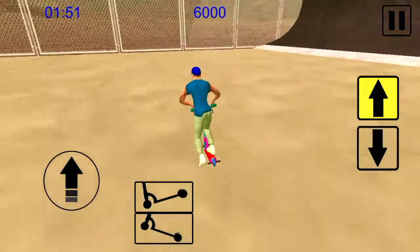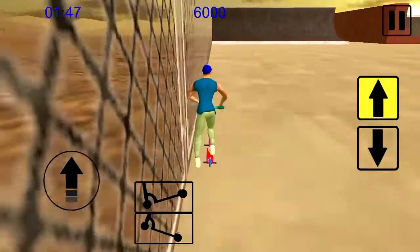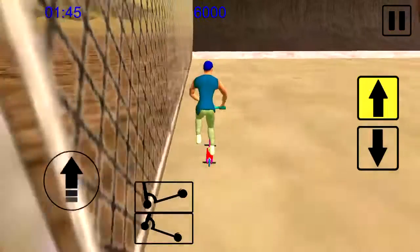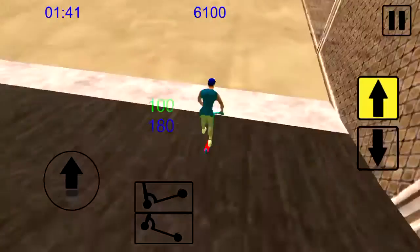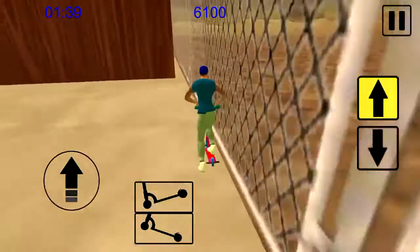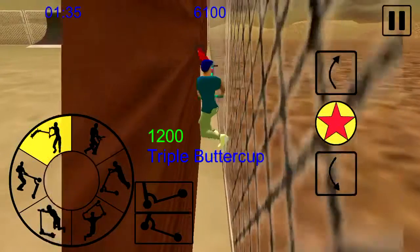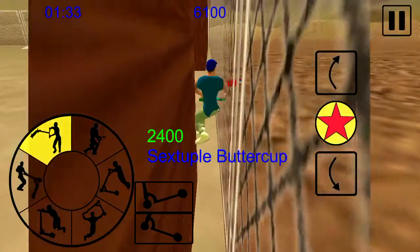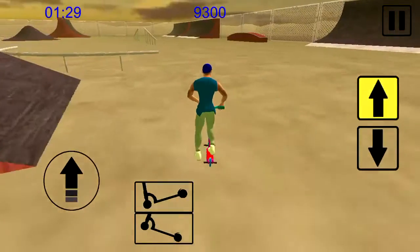So now we're going to try to get a flip. Ran into the wall. We're going to try to get a vert air — two, run into the fence. We're going to try to get one buttercup, maybe two. Four, five, six, seven — landed that. Got 3,200 points for that.